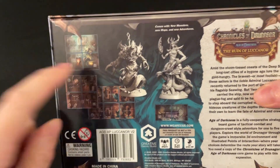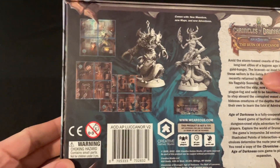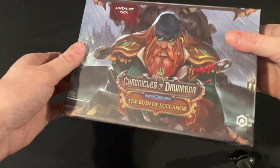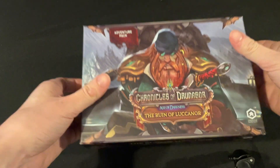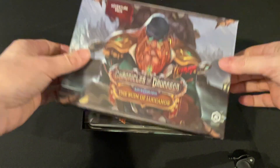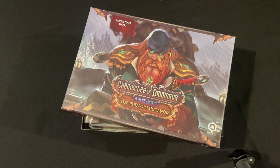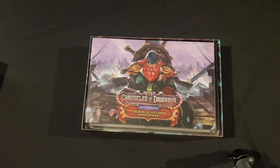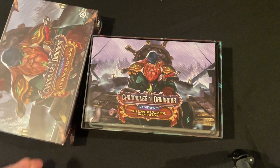You'll be getting some new monsters that you can populate the rest of the game with, as well as a bunch of tiles and a new mini side quest campaign. What I like about this is it basically fits into the main campaign - you play the main campaign for a couple of chapters, and then after a certain point you can go to The Ruin of Lucanor. I'm going to get all this stuff painted up so that when we get to this point in the campaign we can do this entire expansion.